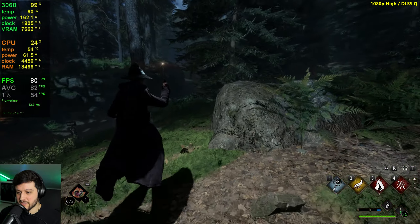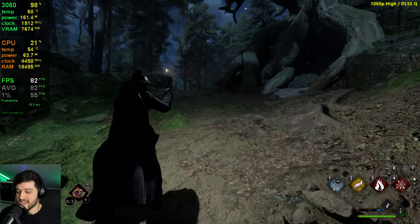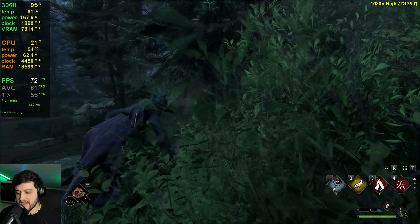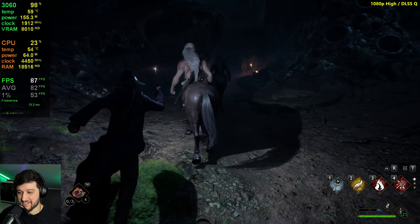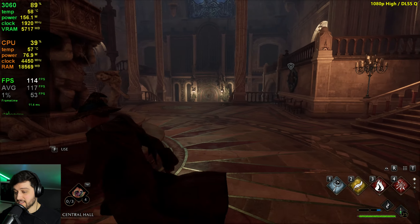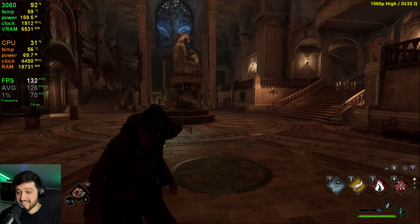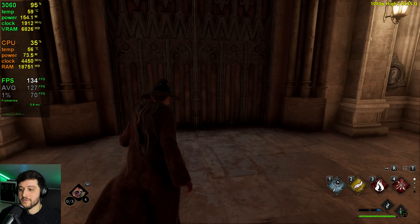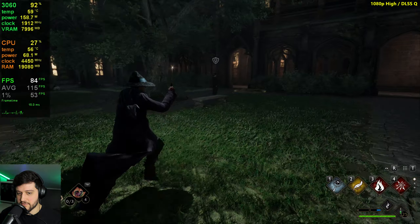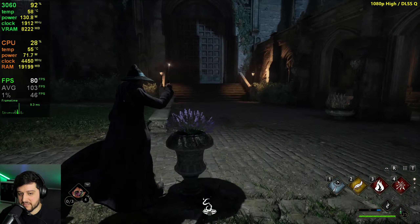The difference between high and ultra is not really that big, so if you're wondering whether to play on ultra instead of high, I do not recommend it. High is the sweet spot for the 3060. You can expect 60+ FPS at all times using these settings with DLSS. Back in Hogwarts we're in the 100s again — less CPU intensive right now because there are no NPCs around the central hall area. With Lumos turned on it's dropping a little more, around 71 FPS, and the stuttering is terrible.